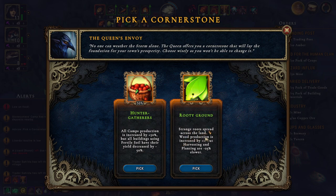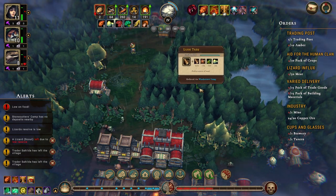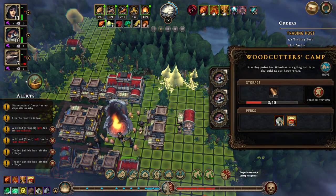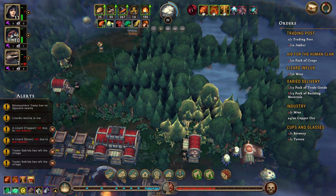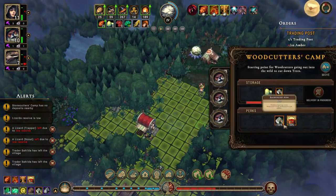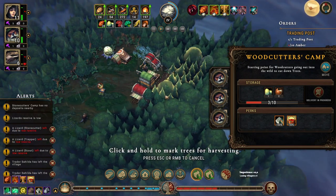All camps production is increased by 50% while all buildings using fertile soil have their fuel increased by 50% — grain, roots spread across the land. Wood production is increased by 1% but harvesting and planting are 25% lower. The food just disappears immediately. Move you up here and mark this for clearing. We got in here — herbalist camp, that doesn't help us. Move you up here and mark this wood for clearing.